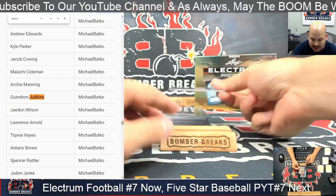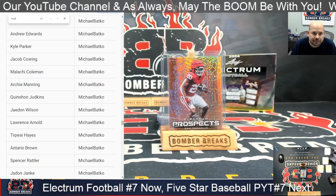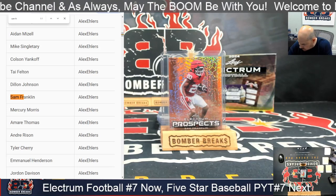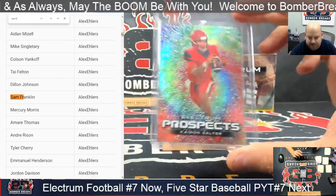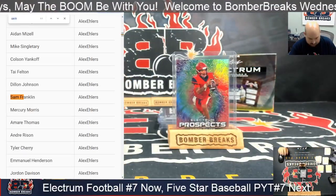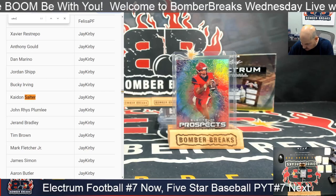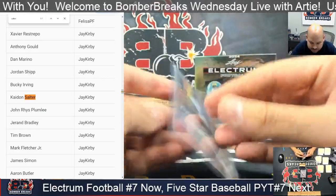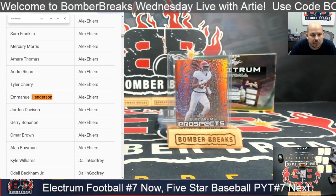That was the last card of box one. Now the second box — it's Sam Franklin. Sam Franklin — Alex, a little something for you. Tie-dye Keaton Salter, tie-dye Keaton Salter 14 out of 25 — J, that's you. I've got Emmanuel Henderson Prospects, 34 out of 35 — Alex, that's yours.